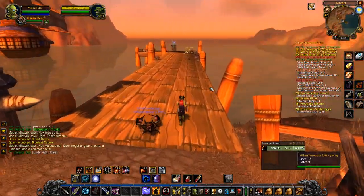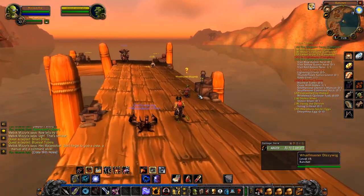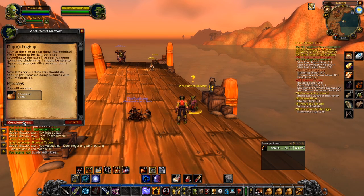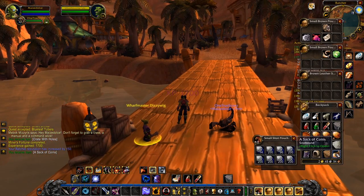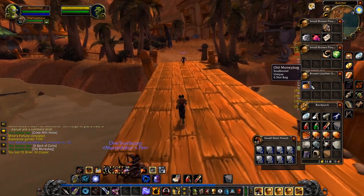We've got another quest to turn in over here — Wharf Master Dizzy Wig — and then we're gonna run up to the Crossroads. Cat's Eye Emerald — continue. Actually, can we fly up to the Crossroads? Old money bag — a six slot bag!